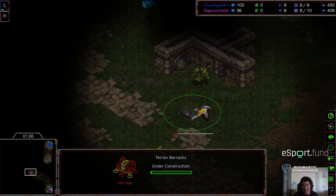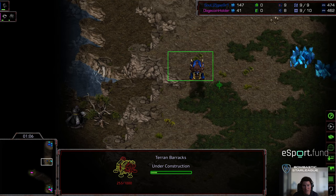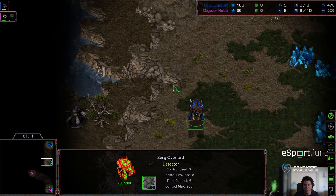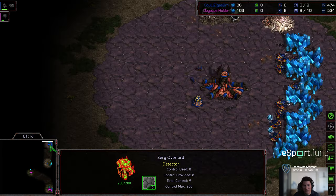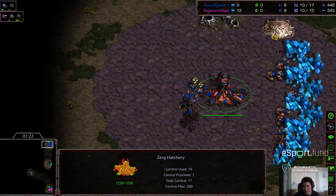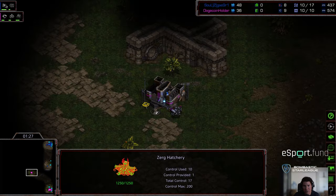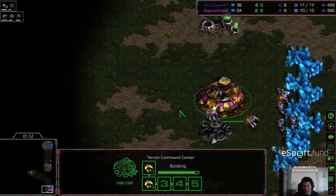Terror is going ahead and building his initial barracks in the middle of the map. It does not look like Crossy is going to scout it — he's got that overlord making its way into the bottom right corner. Crossy has an overpool out, so he should have zerglings on the ground to deal with what Terror is throwing out. But anything can happen in Brood War, so we'll keep an eye on it.